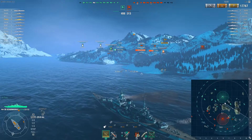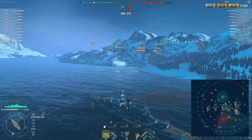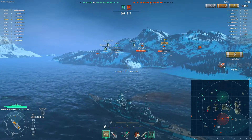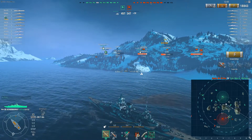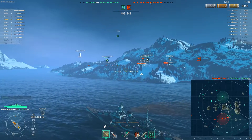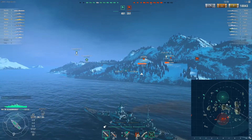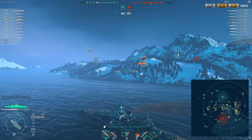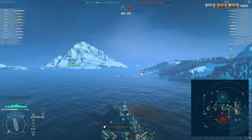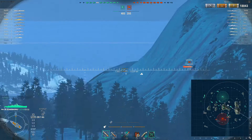We see an enemy Atlanta off in the distance. I get some sneaky shots off at the player while maneuvering into position to begin firing at these enemy ships once we move beyond the channel. Did some critical damage there to the Atlanta — probably knocked out a turret or some AA. I have some allies over here with me as well, and it looks like they're making moves. They can see I'm heading for that gap in the channel, and it seems like they're getting into position to help support me, which would be fantastic.